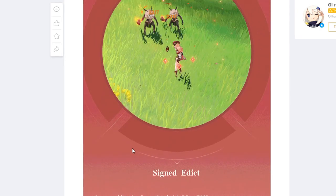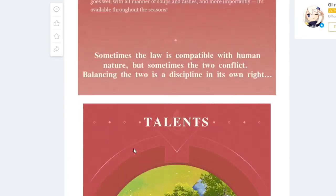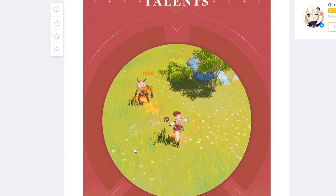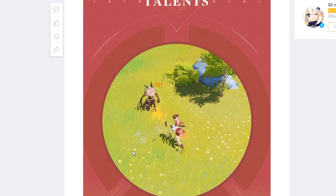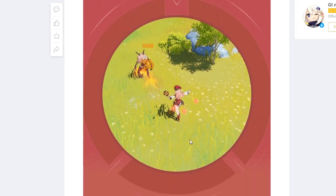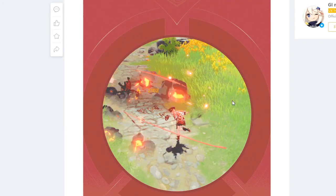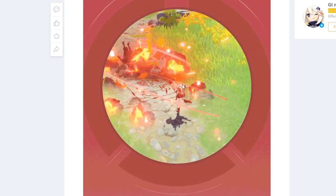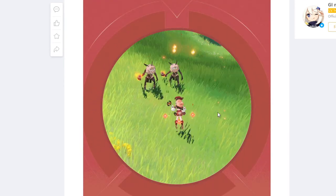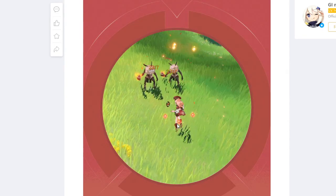Her ultimate does AoE damage — not a massive amount — but it instantly restores all of her Scarlet Seals, giving her three seals right away. After dealing ultimate damage, you follow up with a charged attack, which does significantly more damage because you have all three seals. Without the seals, your charged attack does considerably less.